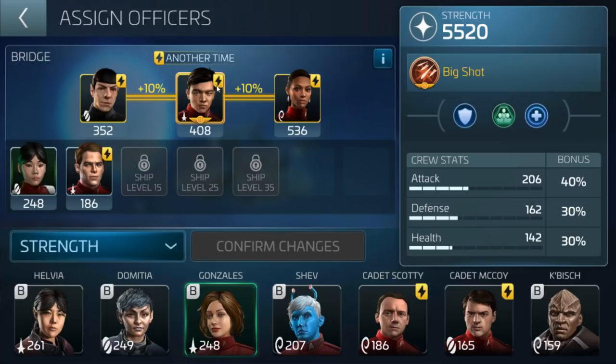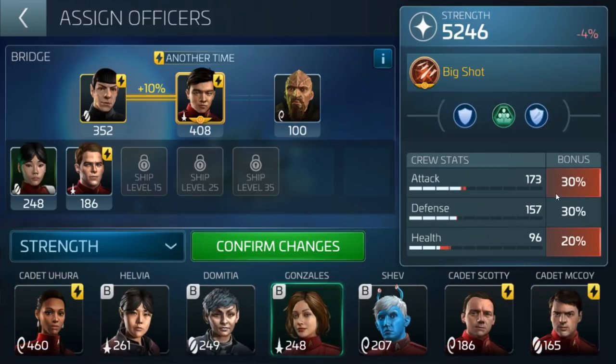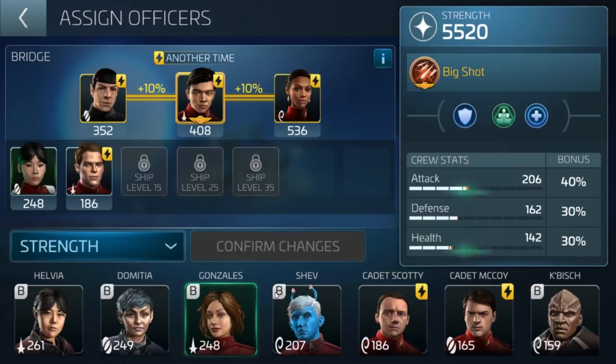You may notice with these officers there's a lightning bolt icon, and when officers are linked up with that gold circle it shows they work better together. If I put in an officer without that link, the bonus is reduced. When these link up they actually perform better together. For example, adding cadet Uhura increased the bridge crew strength, so you can see the stats go up. Make sure your bridge crew members are synced up to get that extra percentage bonus.